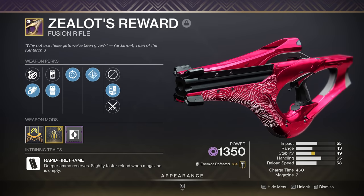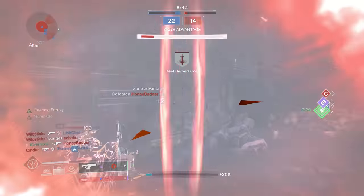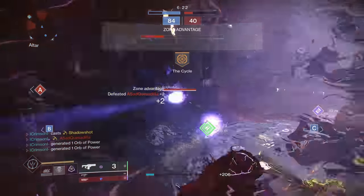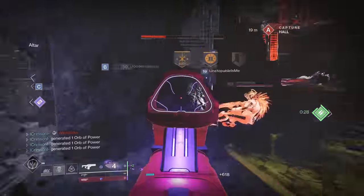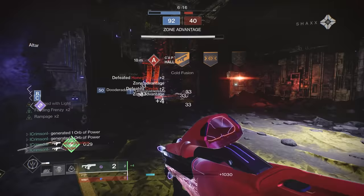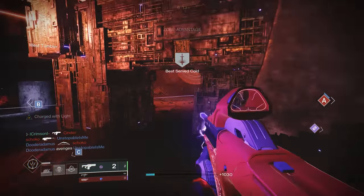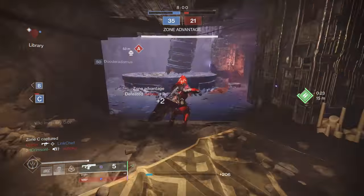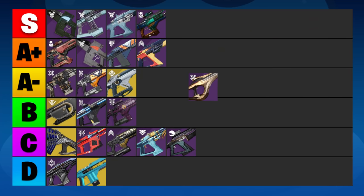Zealot's Reward is another rapid fire fusion rifle from Garden of Salvation. It pains me to say it, but it's been badly power crept by the Likely Suspect. The perk pool on Zealot's just isn't nearly as good, and the real problem is that it's much harder to get because you have to play the Garden of Salvation raid and get lucky with a drop. While it's definitely a great fusion and a lot of fun to use, I wouldn't advise spending a whole lot of time farming for it since you can just craft yourself a god roll Likely Suspect. Despite the power creep, it's still a very solid fusion in its own right, so I'm going to rank it in the A-minus tier.